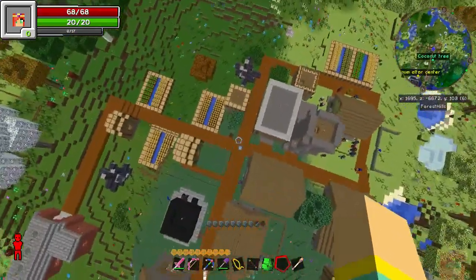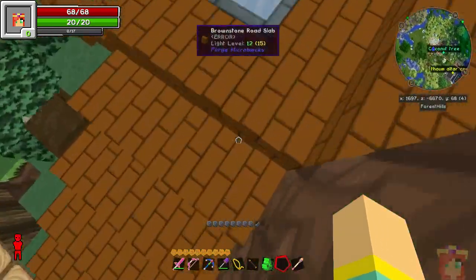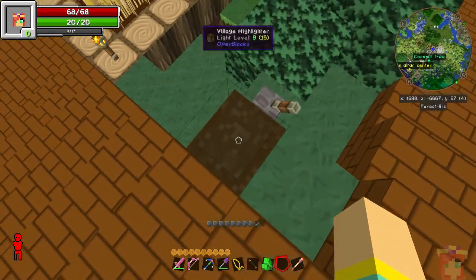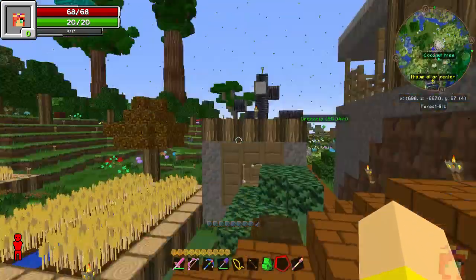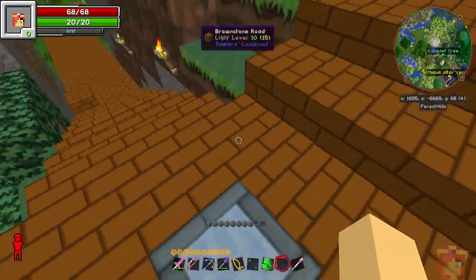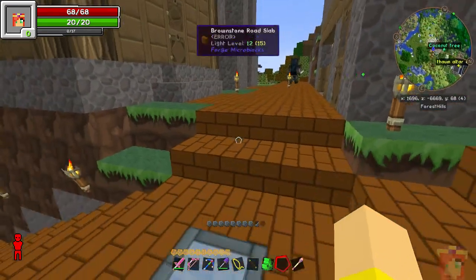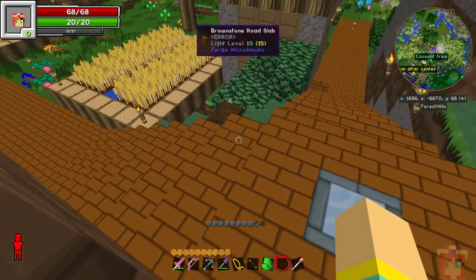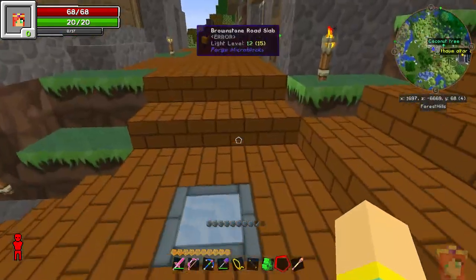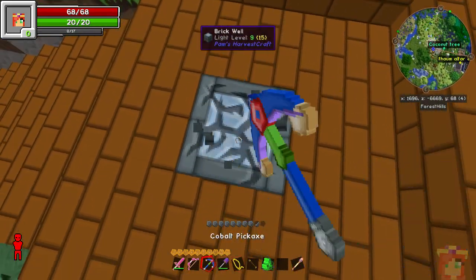Actually, I did forget to show you one thing. What I did — the magnum torch is still here, and of course the town highlighter is here as well, right here. I'm just going to turn that off. I showed that in another video quite some time ago for Agrarian Skies. So if there's some interest in me talking about the village highlighter, I can talk about it again and show you how it works. But in the meantime, the magnum torch is hidden down here.